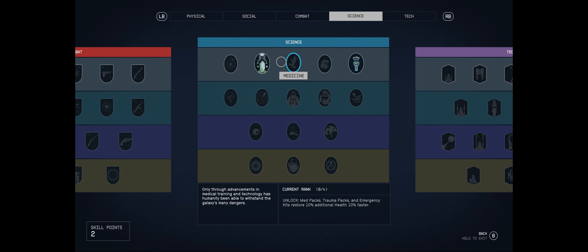Medicine unlocks med packs, trauma packs, and emergency kits that restore 10% additional health 10% faster - could be worth speccing into. Research Methods reduces resources required to craft items and complete research projects by 10%. I'd want to come back to that once I've figured out how research and building actually works, since I'm still hazy on that.